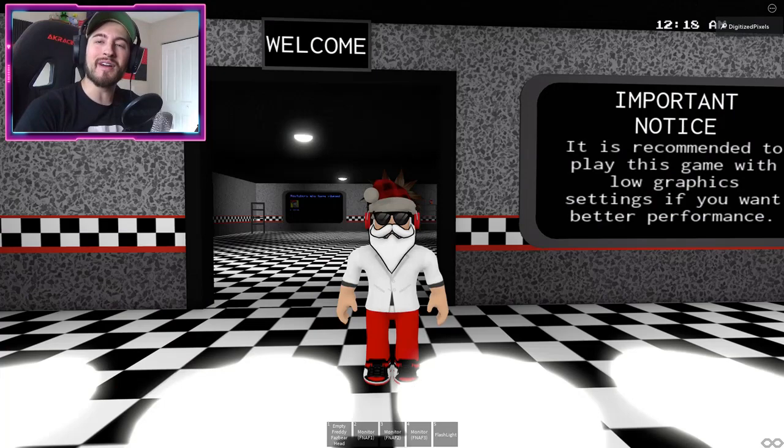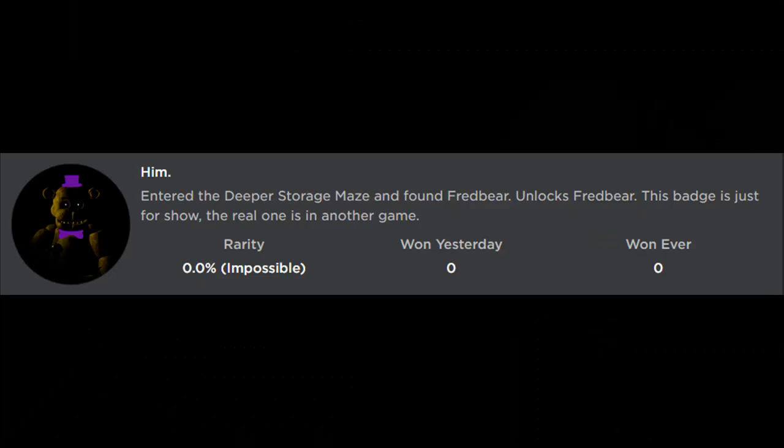Hello everybody and welcome back to another episode today on Roblox. My name is Digi and today I'm showing you guys how to get the badge called 'him' — enter the deeper storage maze and found Fredbear. Unlocks Fredbear. This badge is just for show.